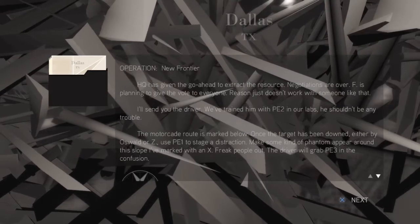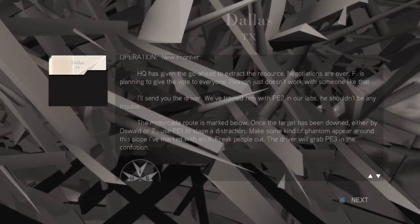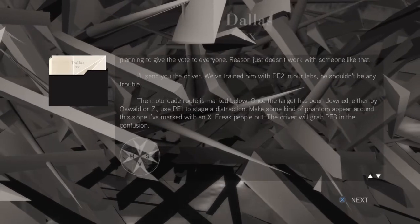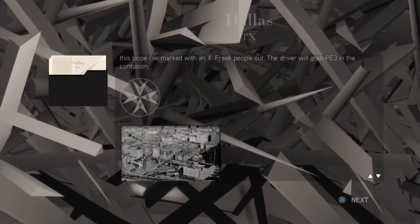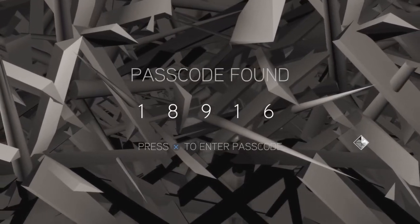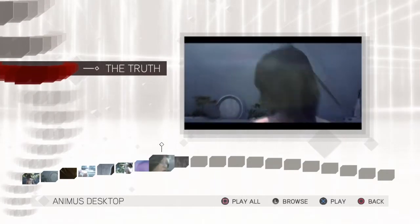If you press a button then you get this file — I'll leave it on screen for you for a minute, you can read it yourselves. So there you see that according to this story, Houdini, Gandhi, and now John F. Kennedy have all been murdered by Templars to extract pieces of Eden. That's it — we get the passcode, we enter it into the passcode as we normally do, and we get another bit of video which we can watch. Yeah, still not got a scooby.